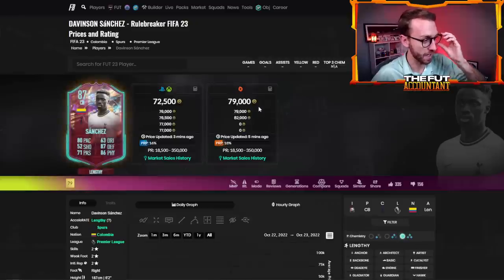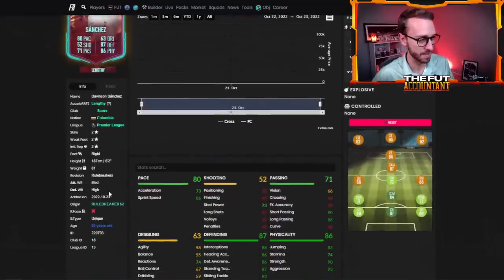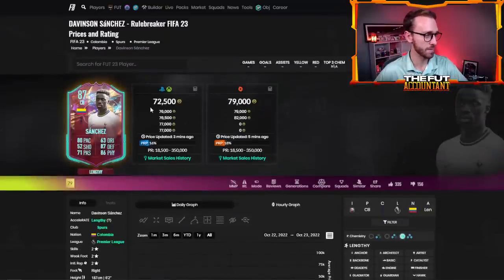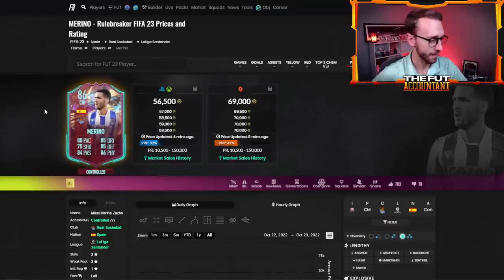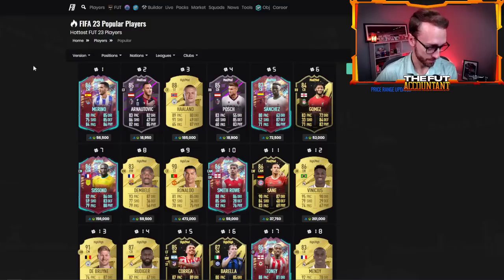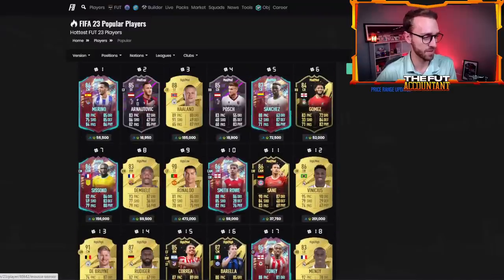We have Dominton Sanchez, Marino, and Roldan. Dominton Sanchez is just another Premier League center back — I'm a Spurs fan, so I'm going to have to give this card a go. He has really good work rates, a unique body type, and is lengthy by default. He is two-star, two-star, which isn't great, but his stats look decent except for composure and reactions. 72,000 coins might be a fun Prem center back to try. Then we have Marino, who we're basically calling Robert Firmino 2.0 — he can be lengthy with multiple chem styles, high-average body type, high work rates, three-star, three-star. He's got a link to Sorloth, which I think adds a bit of extra hype there.